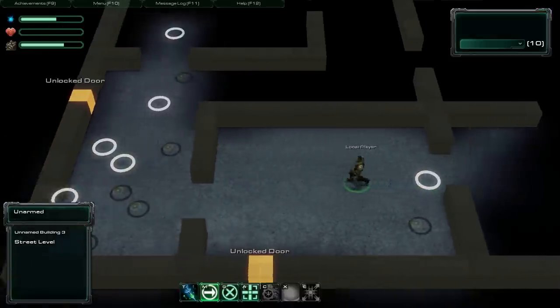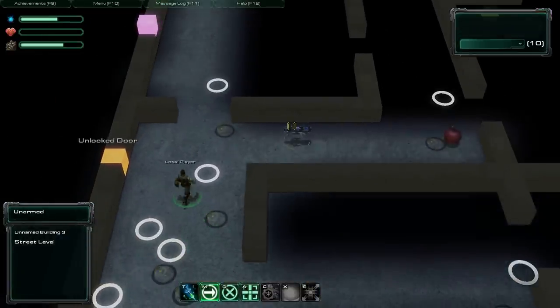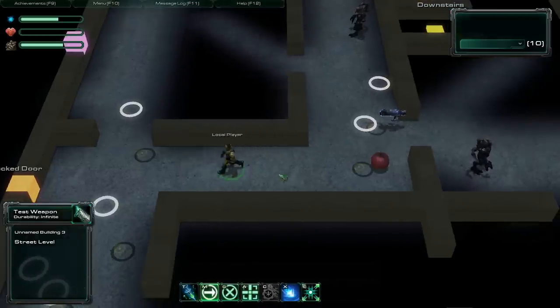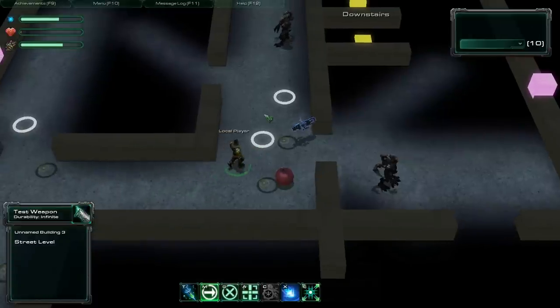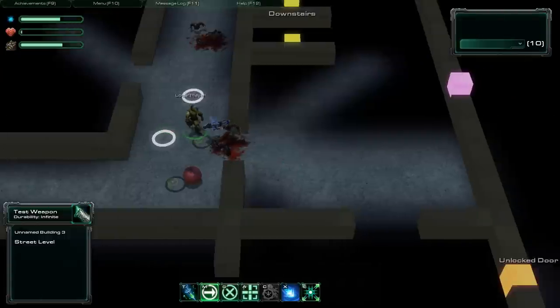And then we have the weapon system. Here is a weapon — it's not finished but the basics are there. I can shoot at ground and enemies.